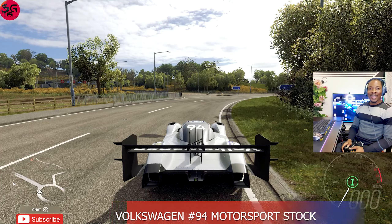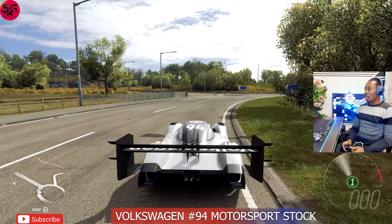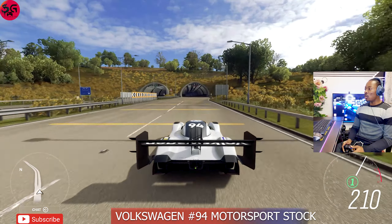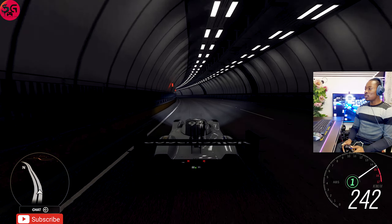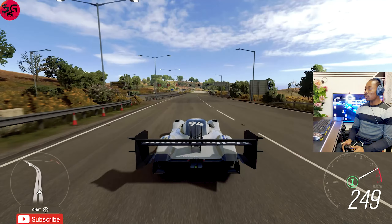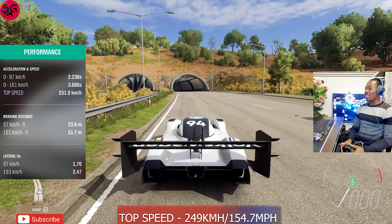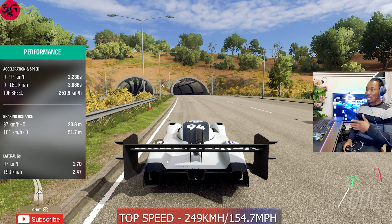Now let's go on to the next one. With our next car we've got a 2018 VW Motorsport ID — also an electric car, and it is more noticeably faster on the launch. We already passed the 210 that the Jaguar did — 242, 243, 244, 246. We're hitting 249 and I believe that's just about it for the Motorsport. I really cannot wait to see what we could get out of this after upgrading and tuning.